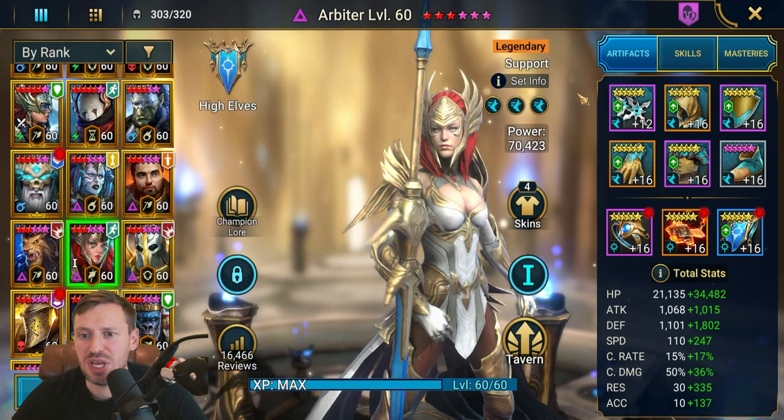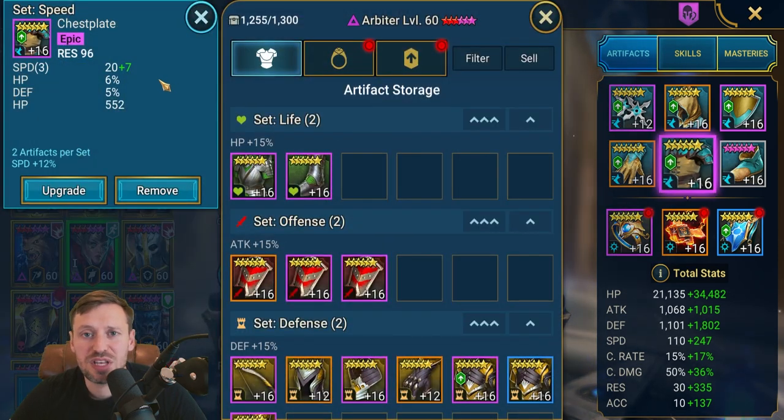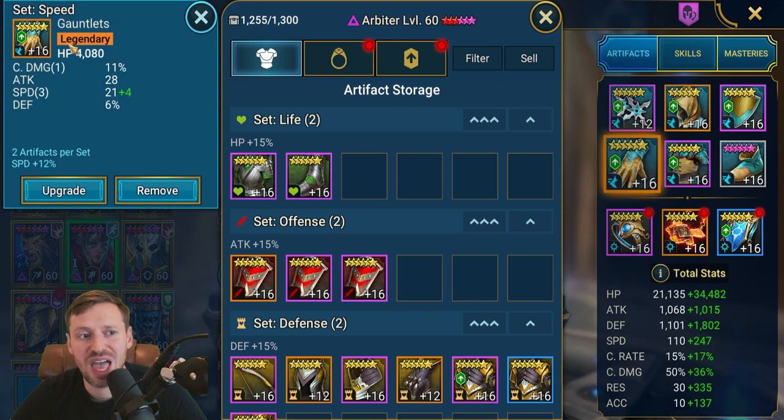Of course you want her in triple speed gear as well. The best way is to farm Dragon as much as possible. You want at least double rolls on the chest piece — it doesn't even matter if it's a flat stat — and the same with the gloves. We don't care if it's a flat stat, we want at least double rolls, and of course you want it all to be six-star gear.